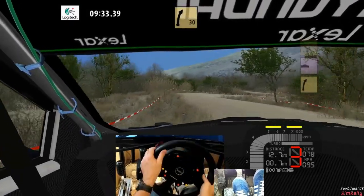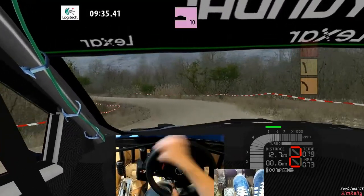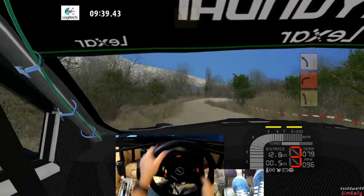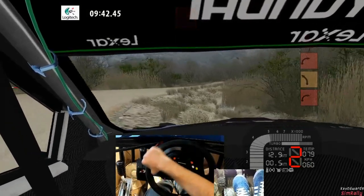Two left sharp, keep in. Two left sharp, keep in. Four right minus, sharp, small cut, watch. Three left, small cut 80. Four left, deceptively. Stop up, one right, five to slow minus 70.